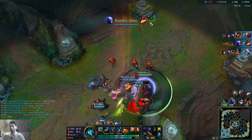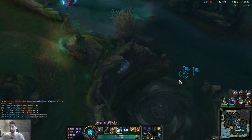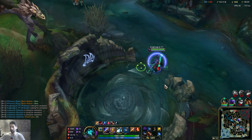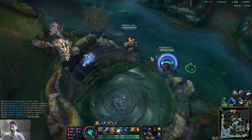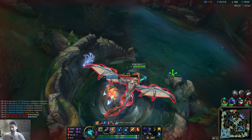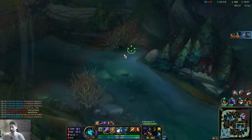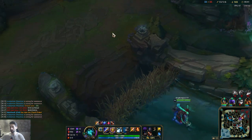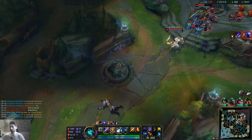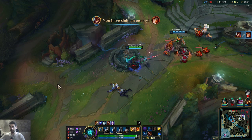We one shot this guy just with the E-Q combo boys. I killed the Zed with E and auto attack actually. Wait — my Raze is in trouble. Let's go, let's go, let's go — we're doing a lot of damage boys!